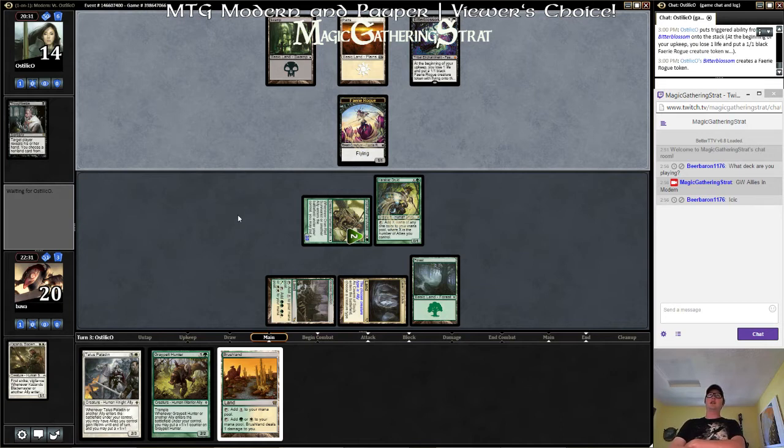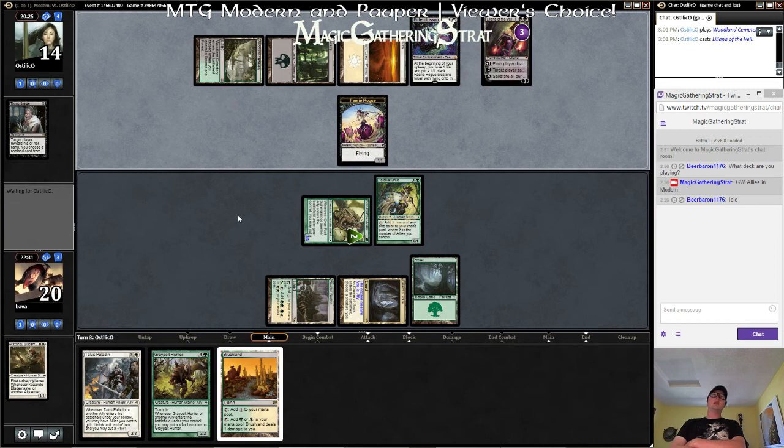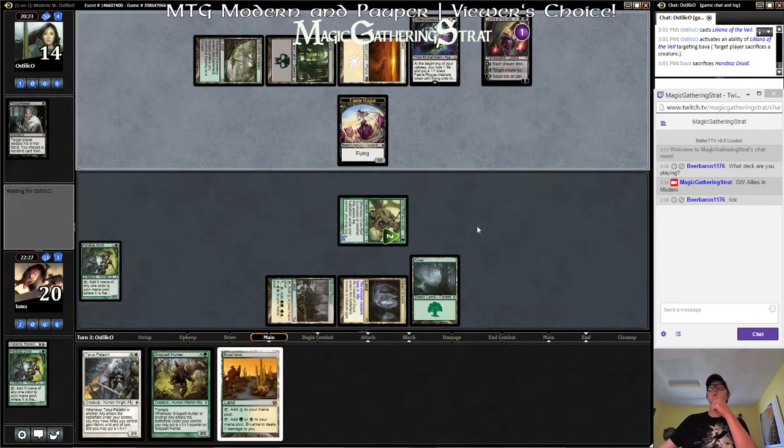Modern Masters 2015 brought Bitter Blossom under ten bucks, which is pretty sweet. Makes me want to make a Faerie deck. Lily — ah man. Lily plus fairy. It's rough.